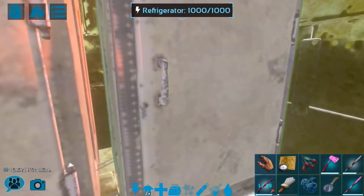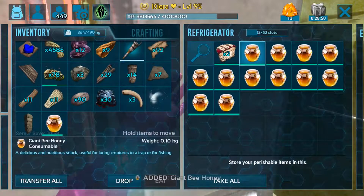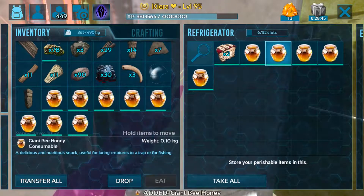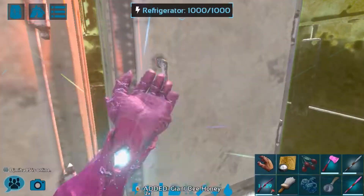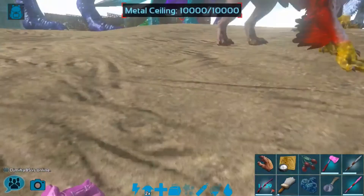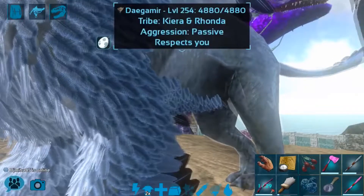I absolutely love our tech doors that we managed to get. It's definitely one of the more annoying things about honey — I do think they should at least make it like prime meat, at least two per stack instead of just the one, because it does expire so quickly.